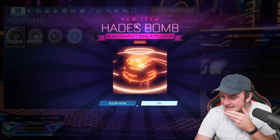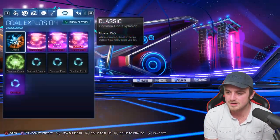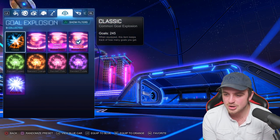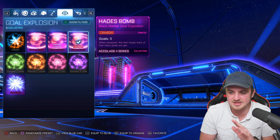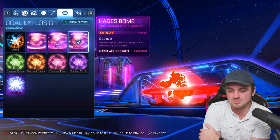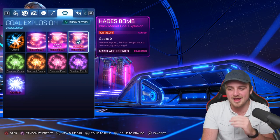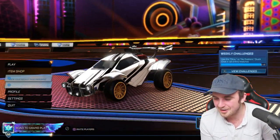Oh my days — the Lucky Beard! I'm telling you, this beard — look at this! The Classic Gold Explosion. Wait, this is our first painted Gold Explosion on this account! Crimson Hades Bomb — come on, give it to me, game! Show me the money — where's the Crimson Hades Bomb? Look at it — that's unreal! That is unreal! I want it. I don't even know if that's worse than the white or black. The white and black are great, but white, black, and crimson are the top three. And we got it with the Lucky Beard trade-up. What a pull! Let's go!